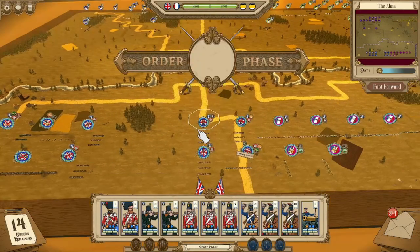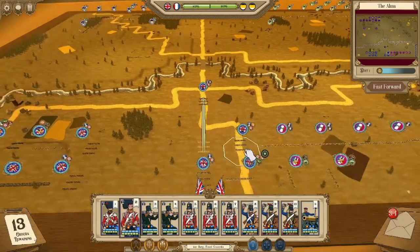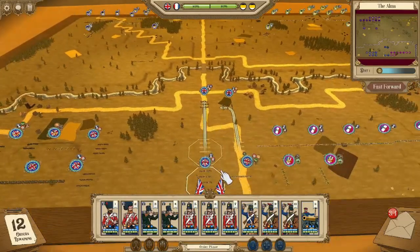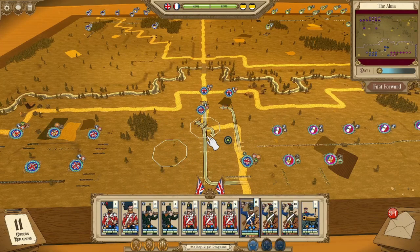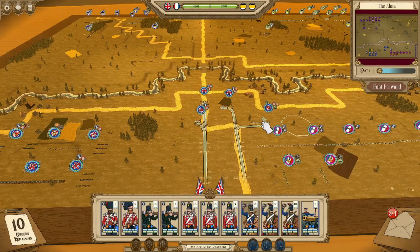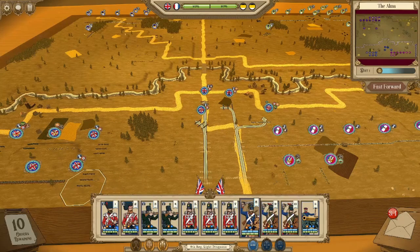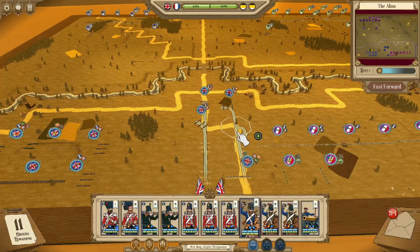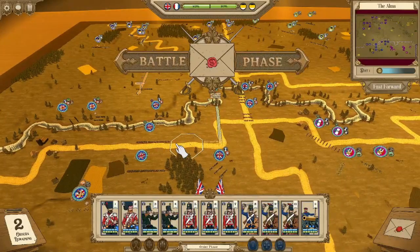Let's go into the battle. Highlanders, Footguards. He seemed kind of mad when he said that, I don't know why. I don't want to be in the front — I'll put the French there. Line infantry, of course.